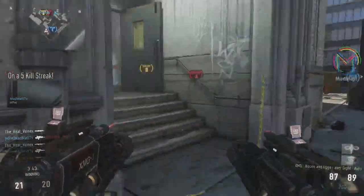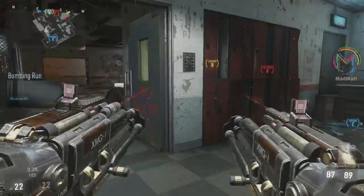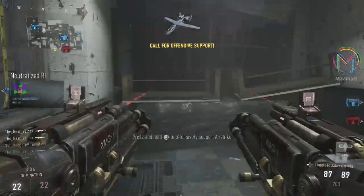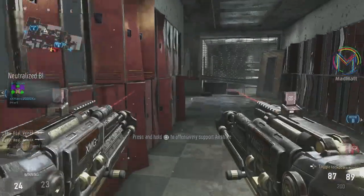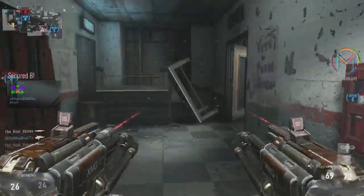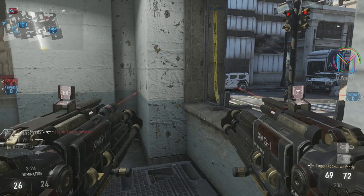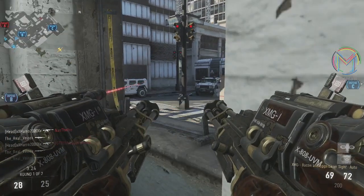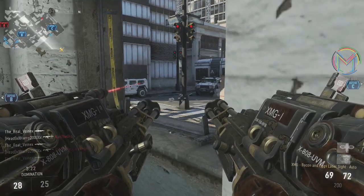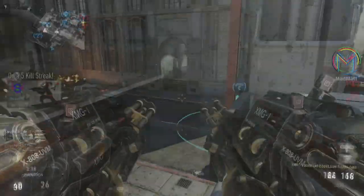If you have the Lightweight perk attached as well, it doesn't feel like a heavy weapon — it just feels like a normal weapon. It is a heavy weapon and it does weigh you down, so it's not like an assault rifle you can just run around with. But when you have Lightweight attached, these things are unstoppable. It's like a bow on both hands with 150 bullets in each gun — literally no recoil at all. It is just like a laser beam.